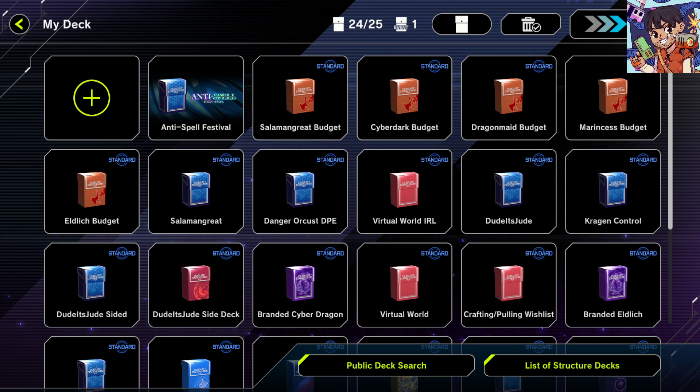Hey everyone, Dude's Jude here back with another Yu-Gi-Oh Master Duel video. Today we're taking a look at the five best budget meta decks for Season 12 of Master Duel. Master Duel has been pretty expensive lately — a lot of the meta decks are stacked on ultra rare cards, and it can be very difficult to catch up, especially with the amount of gems in events sometimes not being enough to craft all the UR cards you might want. So to get you started in Master Duel or to help you make a deck that can rank up and allow you to grind for gems easily, here are five budget meta decks you can play in ranked.